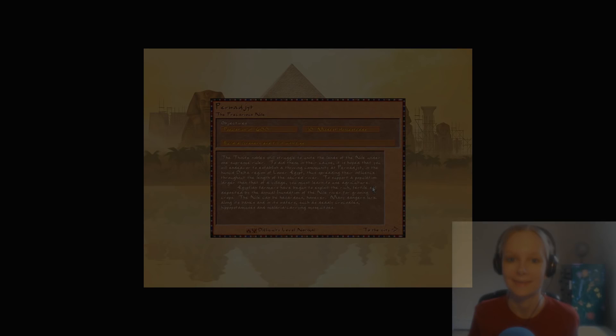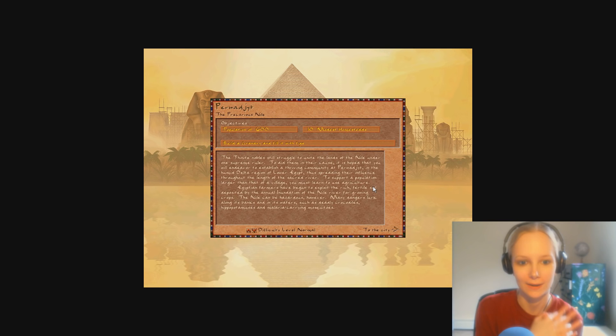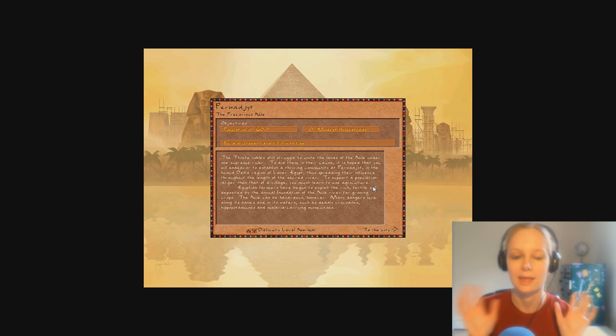Hey guys, finally I am back with another Pharaoh gameplay. From now on I'm thinking of doing just one mission per video. So currently we are in Perwadget, the precarious Nile. Our objectives are a population of 600, 10 modest homesteads, and we have to build the granary and fill it with figs.